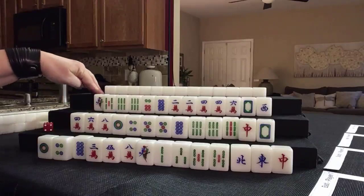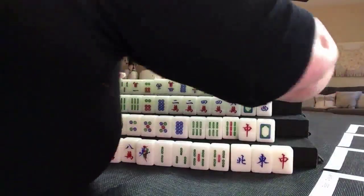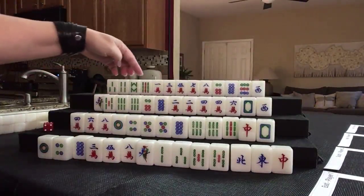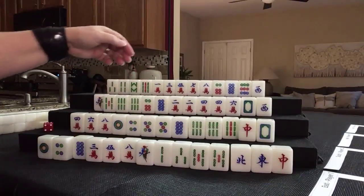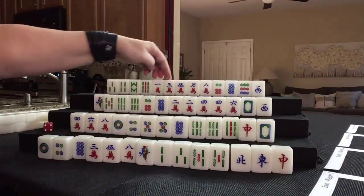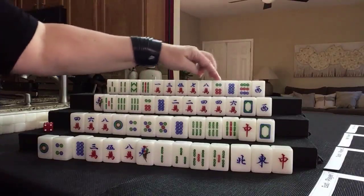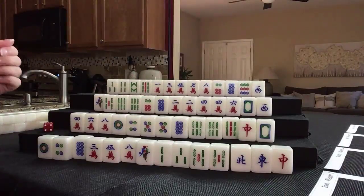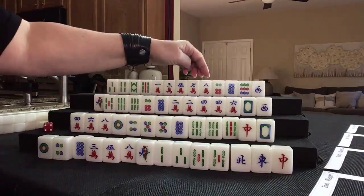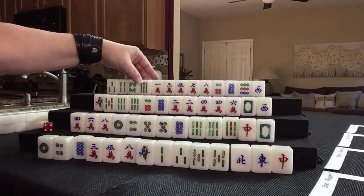Let's see what we can do for Player 4, also known as North. We have 4 bams with 2 potential chows, 5 cracks with potential chows throughout, and 3 dots with potential chows. We need to come up with faan here. We have 8-9, 7-8, 8-9 — mixed triple chow potential right here.